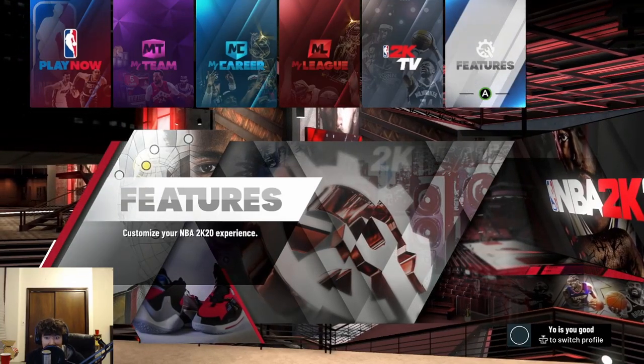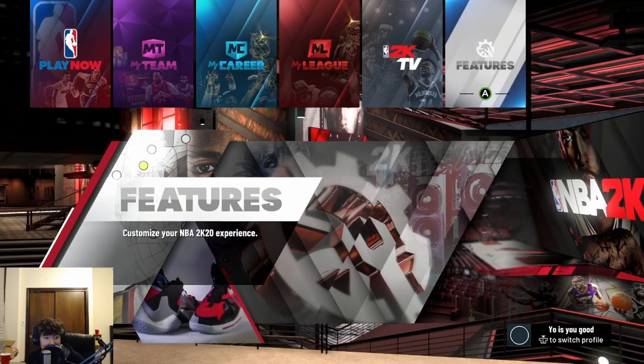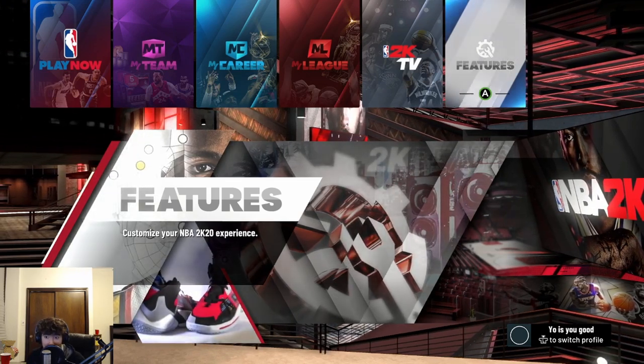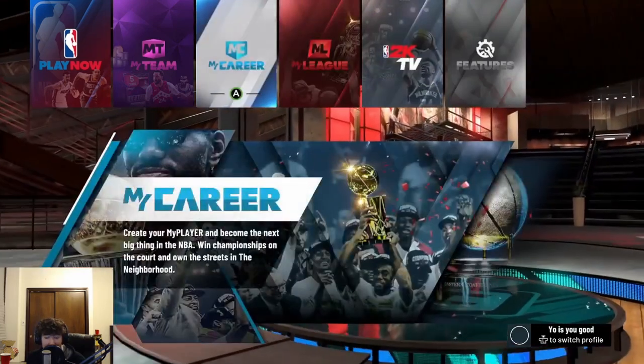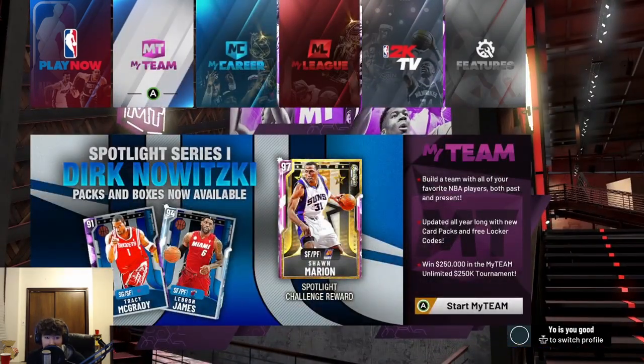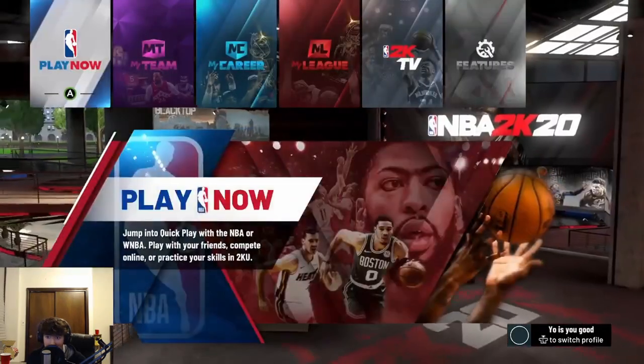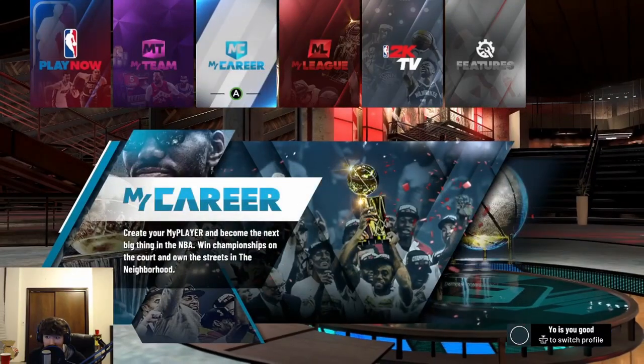Yo, what is going on everybody, it's Goose the Poet. I'm gonna get straight to it, cut the bullshit — step-by-step process of how to do this demigod glitch. You can use it on Park, Rec, My Career, anything. I've been using it for My Career mostly to get my badges, so let's get right into it.